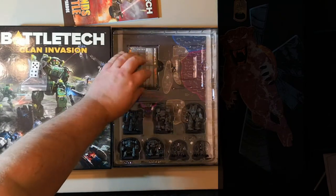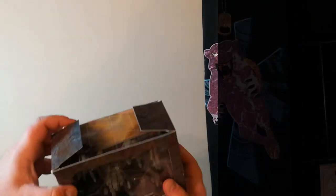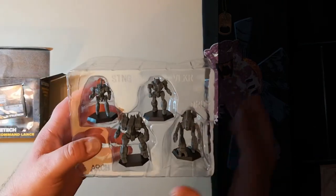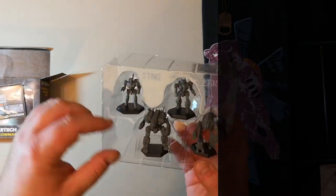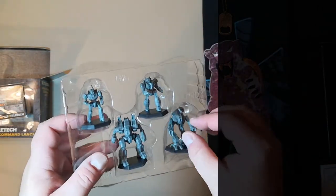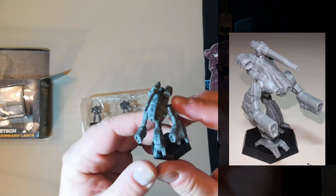So let's get in and start digging into the other things — all the rest of the Wave 1 stuff. Let's start with the Battletech Inner Sphere Command Lance. Cards fell out — there are the Alpha Strike cards. Really nice. Okay, we got ourselves a Stinger, Valkyrie, Archer, and a Marauder. Look at the missile pods on that thing — that is really nice. The detail on these things is really fantastic, really good detail. The venting on the side of the guns. Very happy, very happy with these.